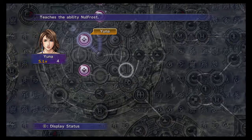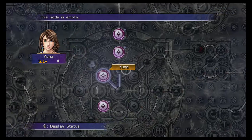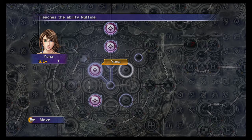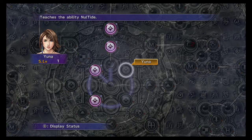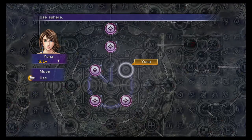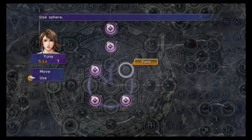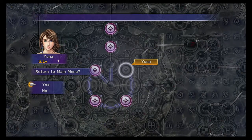One, two, three and four. Hold on — move to here so you can get two abilities, save one point ability. Give me No Frost first. I ran out of ability spheres. I'm gonna save those luck spheres for something else. Okay, we are done, I think.